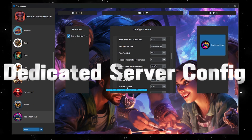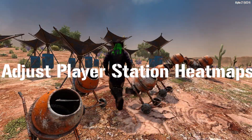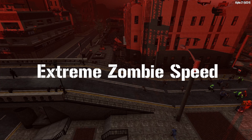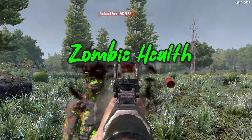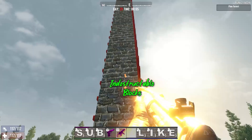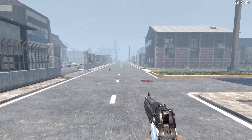Dedicated server configuration, increased dew collector water generation, adjustable player station heat maps, zombies that can force slap you, extreme speed, turning slowly, mod individual zombie stats including health, radiated health regeneration, demo explosion range and damage, indestructible blocks, honey in loot, and much, much more.